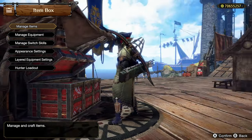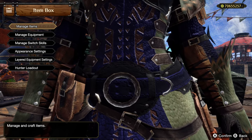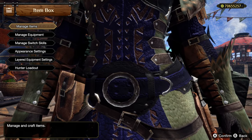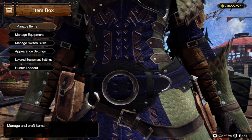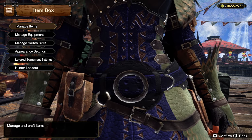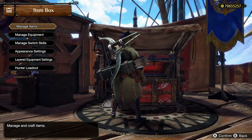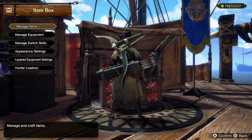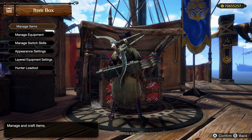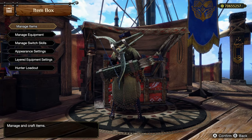What Capcom did when they gave us anomaly monsters and quests is they changed the game entirely. They changed all the rules on us and now we have to deal with those new rules. You might find that your old sets work okay, but the higher you get into anomalies the less okay they become. You have to adapt. A lot of your play style and builds might have to change. I like to keep my quests under 10 minutes and it's becoming increasingly difficult with my older builds, so I had to step it up.